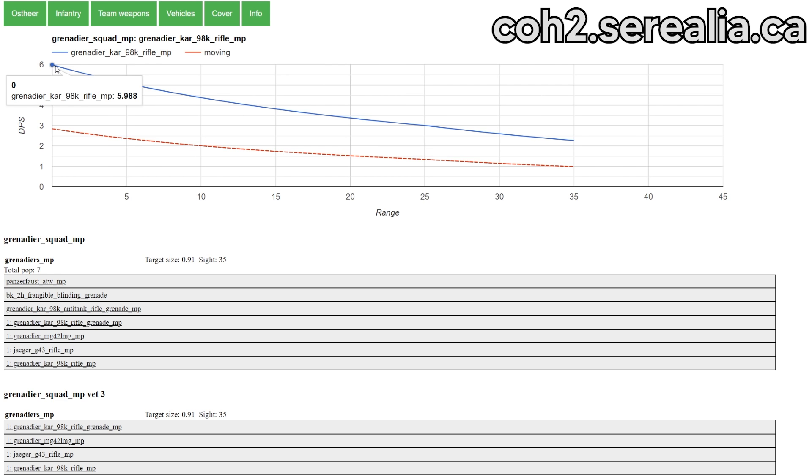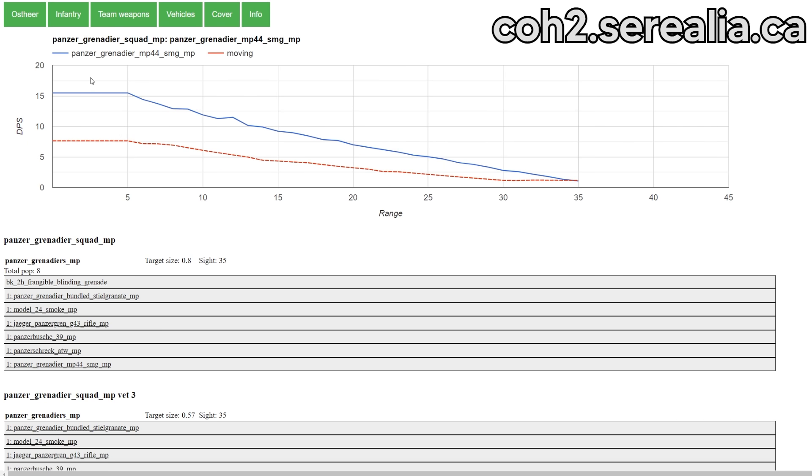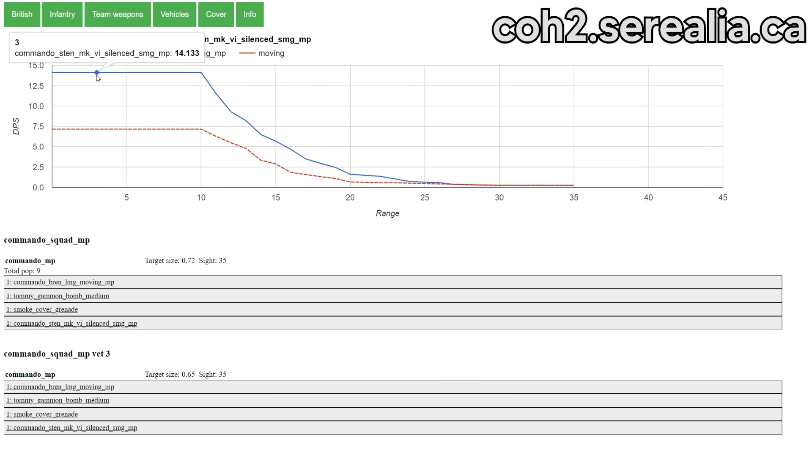Comparing this to the K98, that has roughly half the DPS moving compared to firing stationary, and that is common for most units in the game. Here we have the Panzer Grenadier, and they drop about half their DPS. Same story with the Stens on the Commandos that we saw earlier.